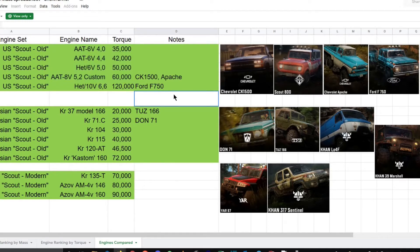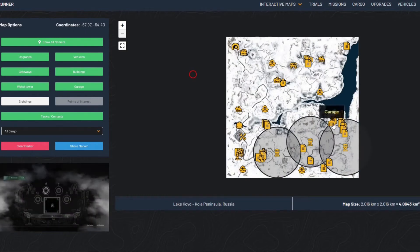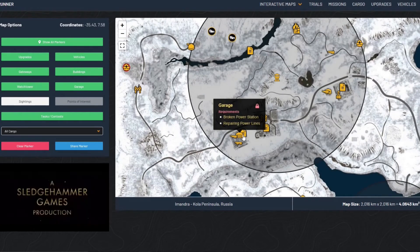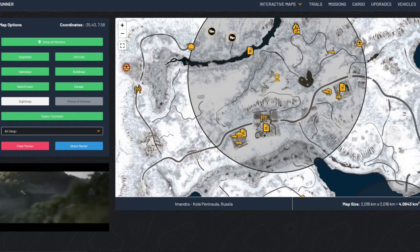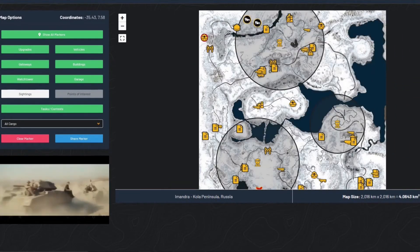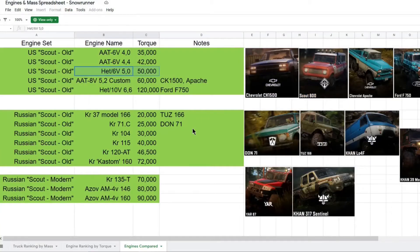At the bottom of this set, we have the V10 engine for the Ford F750. The torque number looks crazy overpowered compared to everything before it, but it's really not because it's only available to the F750, which is significantly heavier than the other trucks in this group. The F750 weighs well over twice as much as any of the other trucks with that engine set, and even with the significantly more powerful V10 engine, its power to weight ratio is still much lower than even the CK1500 and Apache with their V8 engine. What this also means is that if you put any of the other engines on the F750, its power to weight ratio gets nuked and it's barely able to pull its own weight.